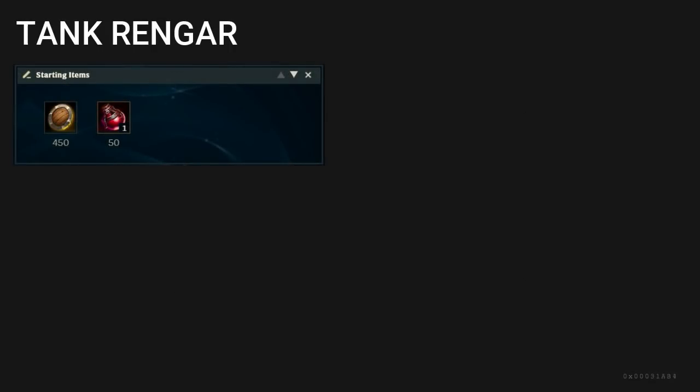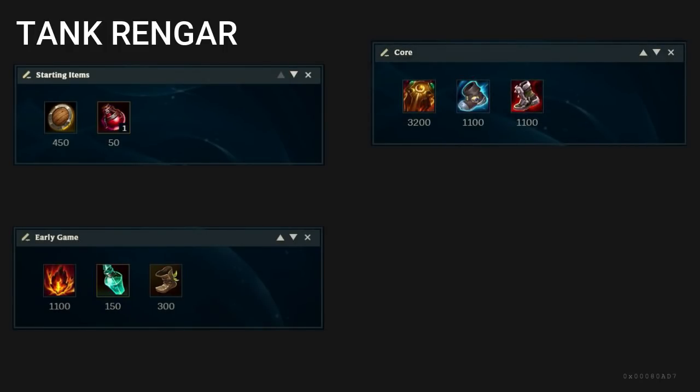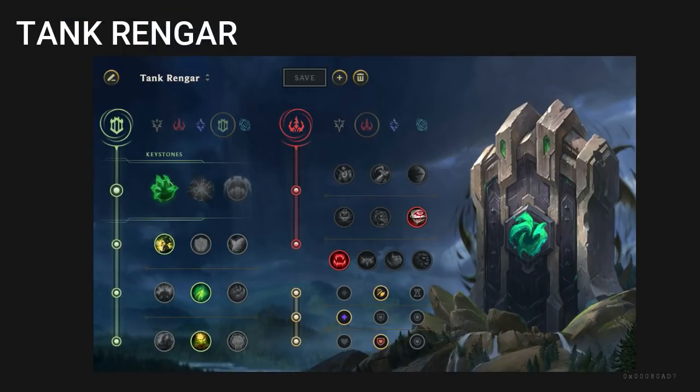Here's your build on Rengar. For tank Rengar, start D-Shield with one pot. Go straight into Bami's Cinder for the damage and wave clear. Rush Sunfire Aegis into completed boots, then go Titanic Hydra into a variety of tank options depending on whatever team composition you're going up against. For your runes, you always take Grasp of the Undying, Demolish, Second Wind, and Revitalize in order to have a ton of sustain with your W throughout the early laning phase. Revitalize plus Spirit Visage will pretty much give you 3 HP bars if you time your Ws perfectly. Take Eyeball Collection and Ravenous Hunter for a little bit more healing. For rune stats, go attack speed, adaptive force, and varying resistances.